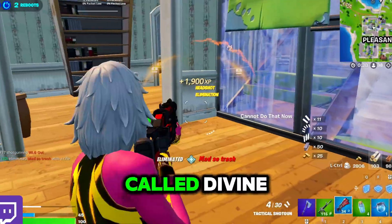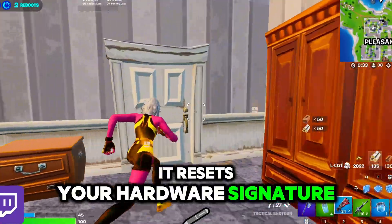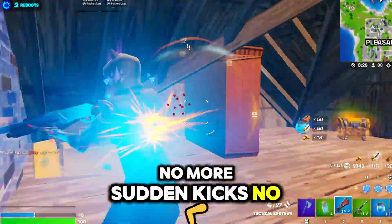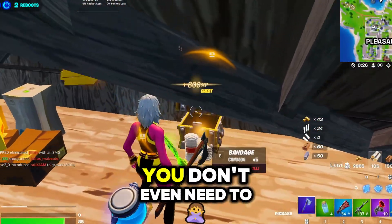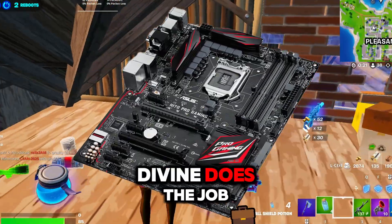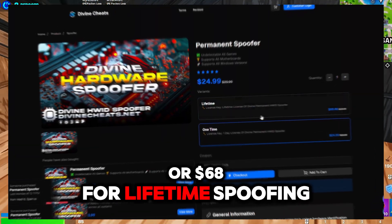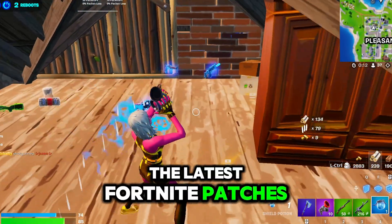Here's the fix — it's called Divine, a permanent Hardware ID spoofer built to get you back into Fortnite fast. It resets your hardware signature, bypassing Epic's detection system entirely. No more sudden kicks, no more shadow bans, no more wasting time on throwaway accounts. And the best part: you don't even need to spend $300 plus on a new motherboard or SSD. Divine does the job for just $25 one time or $68 for lifetime spoofing — quick setup, undetected, and constantly updated for the latest Fortnite patches.